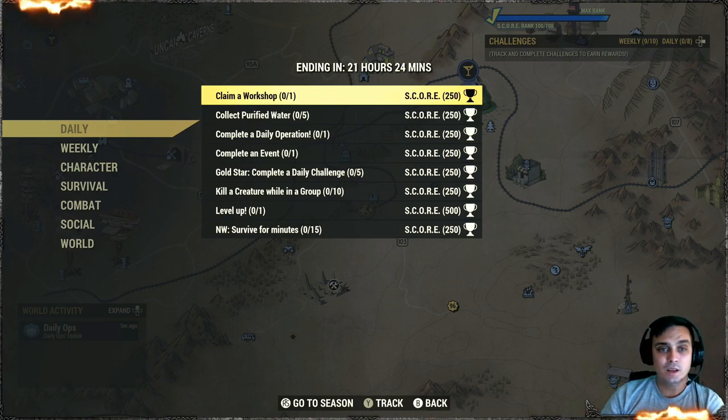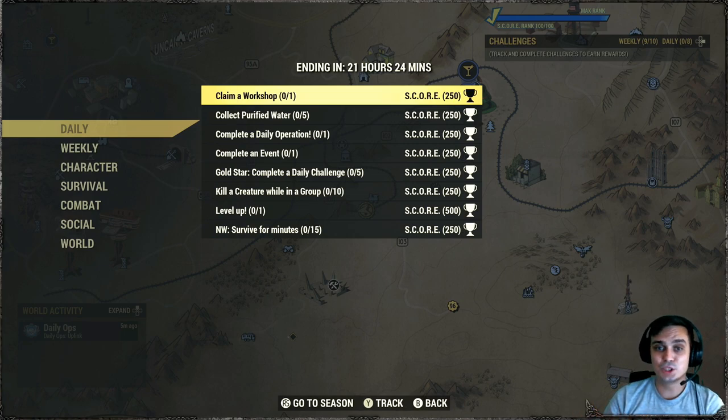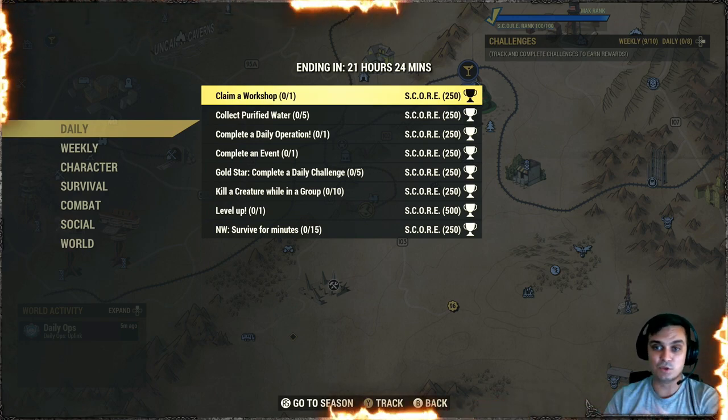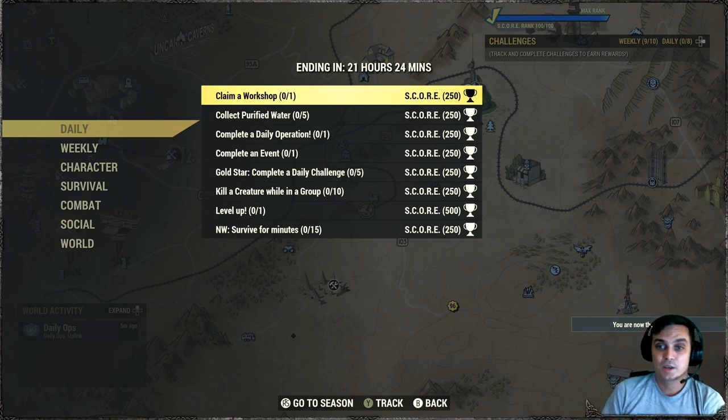For the daily challenges we got the following: claim workshop — super simple; collect purified waters — also super simple, you should have that water purifier at your camps. If you don't, I just put something in the workshop and pick it up. Although I don't really need to do this because I already got my rank 100, and Bethesda is not kind enough to give some sort of other rewards for those who completed the seasons. Well fine, I still got a whole bunch of other things to do.